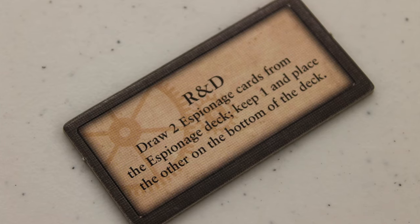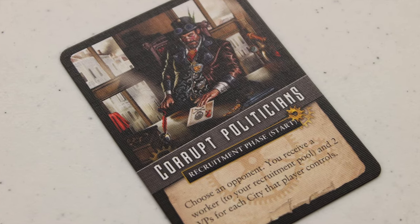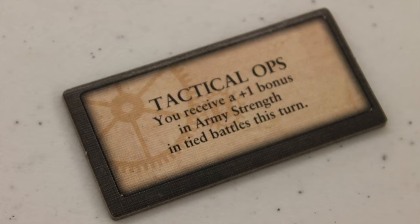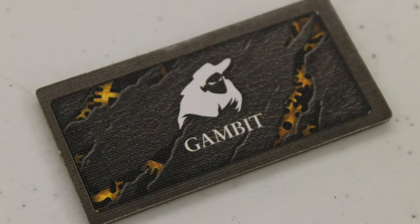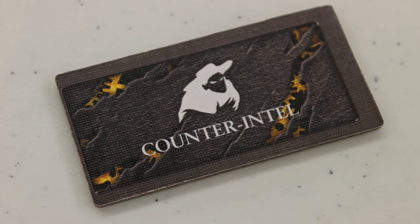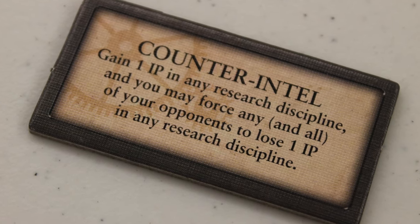The very first phase is the Spymaster phase. You take a token from the scoring track that lets you do some interesting things, but you can only choose one. Options include R&D — grab two espionage cards, keep one; Conscription — get an extra worker at the beginning; the Tactical Ops card, which grants combat abilities; the Gambit token, which lets you move two workers on the board; and several other tokens.